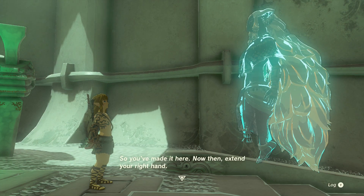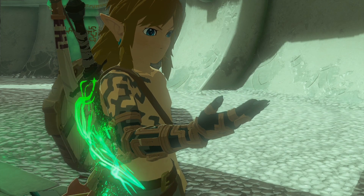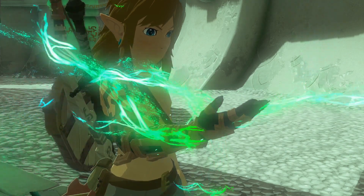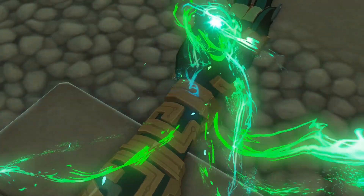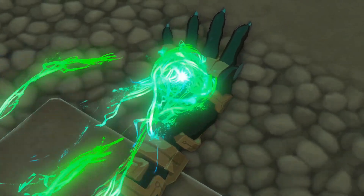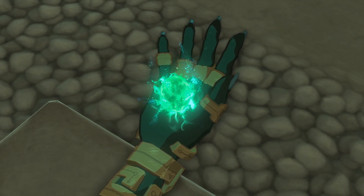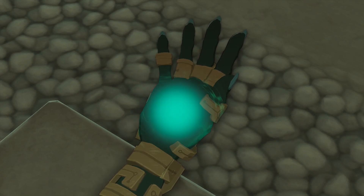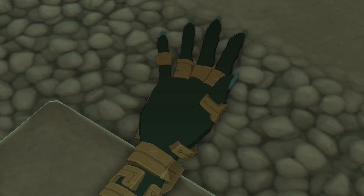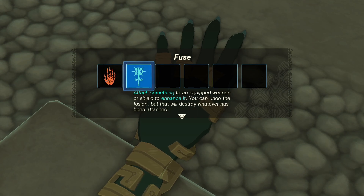So you've made it here now then — extend your right hand. That's actually your hand, or it used to be. And we get... Fuse. Attach something to an equipped weapon or shield to enhance it. You can undo a fusion, but that will destroy whatever has been attached.